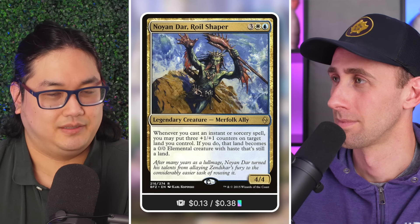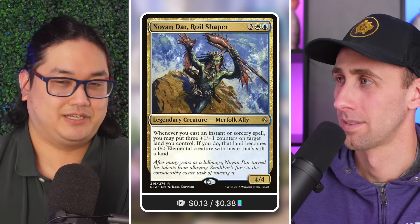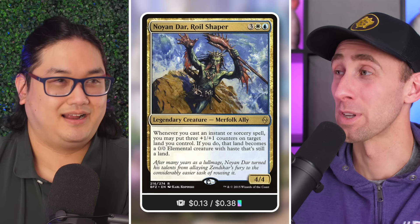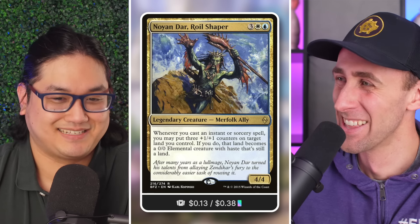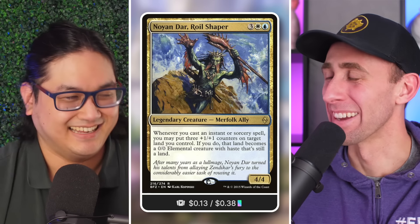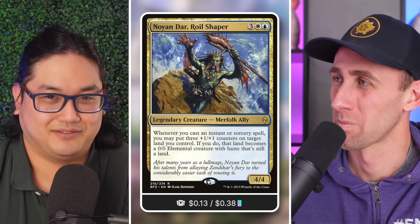Even if you don't choose to block — say you're attacking with a deathtoucher and I'm not putting my land in front of that — but if you've presented yourself as a threat and tapped out, I'm going to smack you with a land next turn. Keep your deathtoucher back for a block next time.